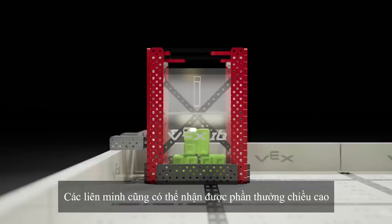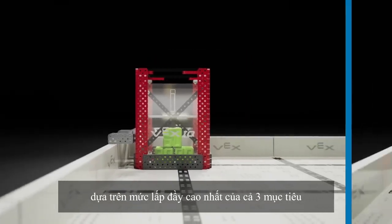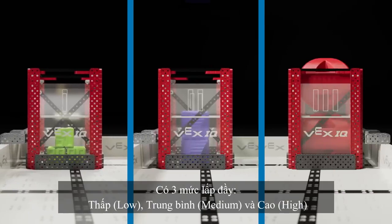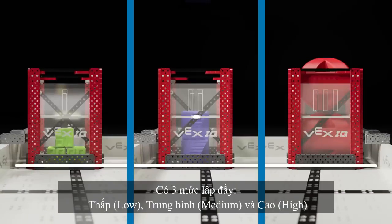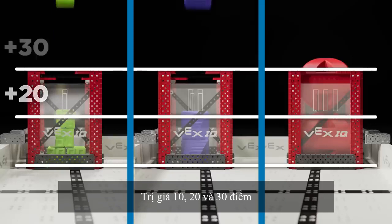Alliances can also receive a height bonus based on the highest fill level shared by all three goals. There are three fill levels — low, medium, and high — worth 10, 20, and 30 points respectively.